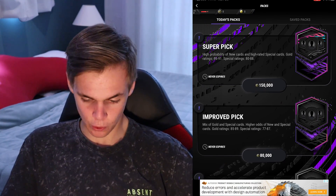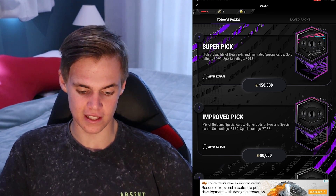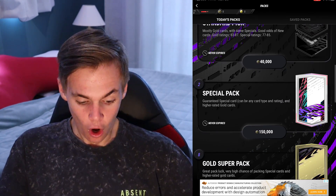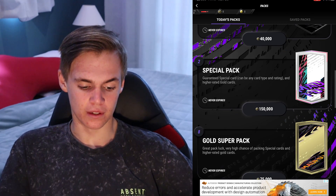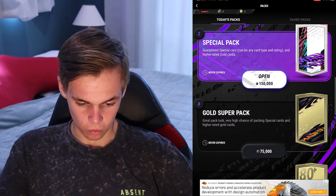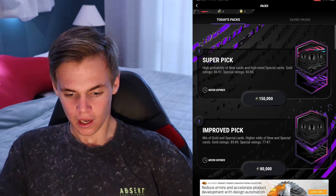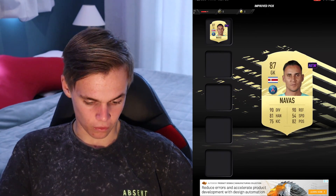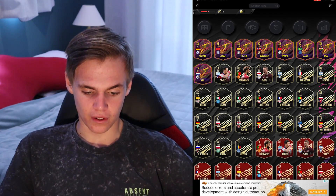Looking at the packs: Super Pick has a high probability of new cards — gold cards rated 86 to 91, and special cards 80 to 88. There are special packs, lightning rounds, and daily packs. I thought they were unlimited but they're not. We're going to get some packs. We have an improved pick — we get Navas, a silver. That's our first player, so we'll take that. Looking at the latest cards — I'm liking this.